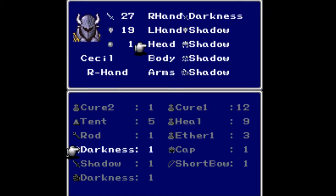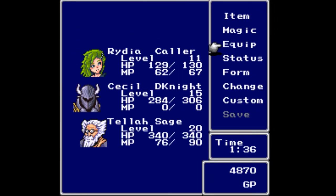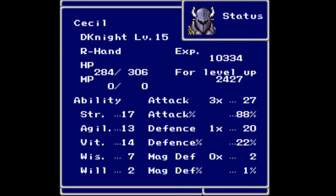If you equip the Darkness gear, his defense goes up to 20 and 2. And then his status — those stay the same.